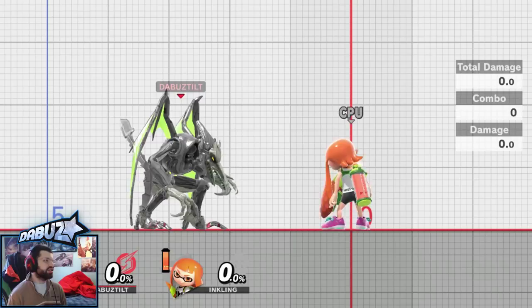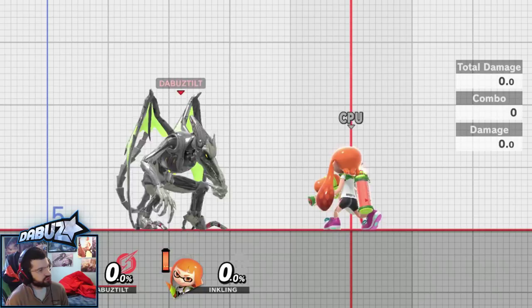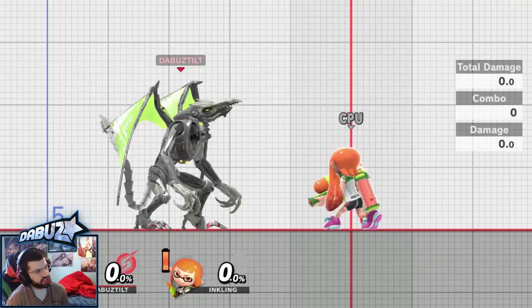Ridley is in my opinion a neutral and advantage state monster. He has long range on his attacks, good frame data, amazing grounded movement speed, multiple jumps for edge guarding, big hitboxes, power, good combo game, good damage game, and yeah overall he's just very different to deal with in neutral. He can be very oppressive at times when he gets going.